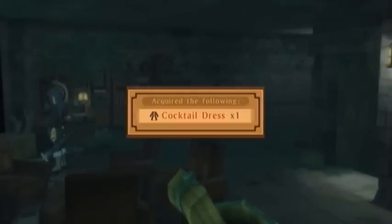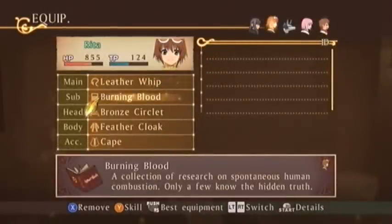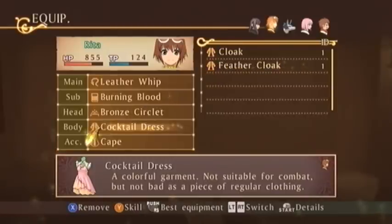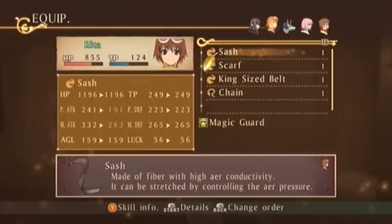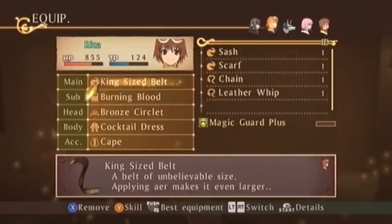If we go back upstairs, we have a bunch more items. There's a lot of hidden items in this area. There's one chest here and another chest, and it's a cloak for Rita. I just bought her a feather dress! And the cocktail dress is better than it! Oh, that was a big waste of materials and money. She barely got to use that other one! Oh well, I guess I can't really complain about her getting stronger.